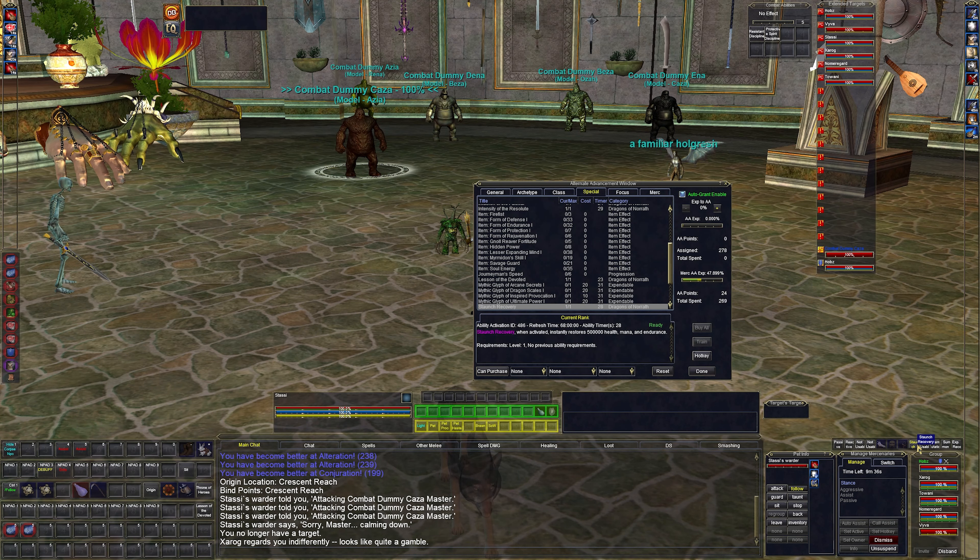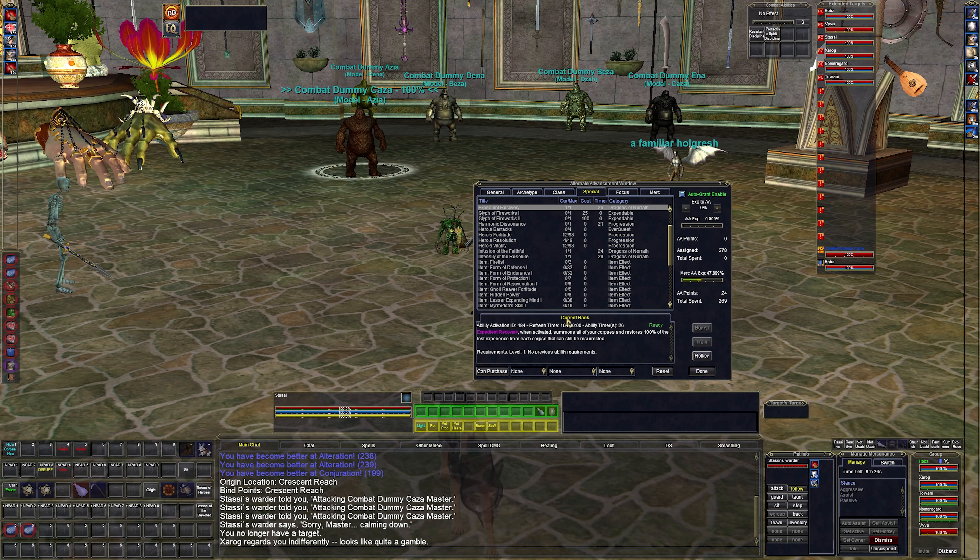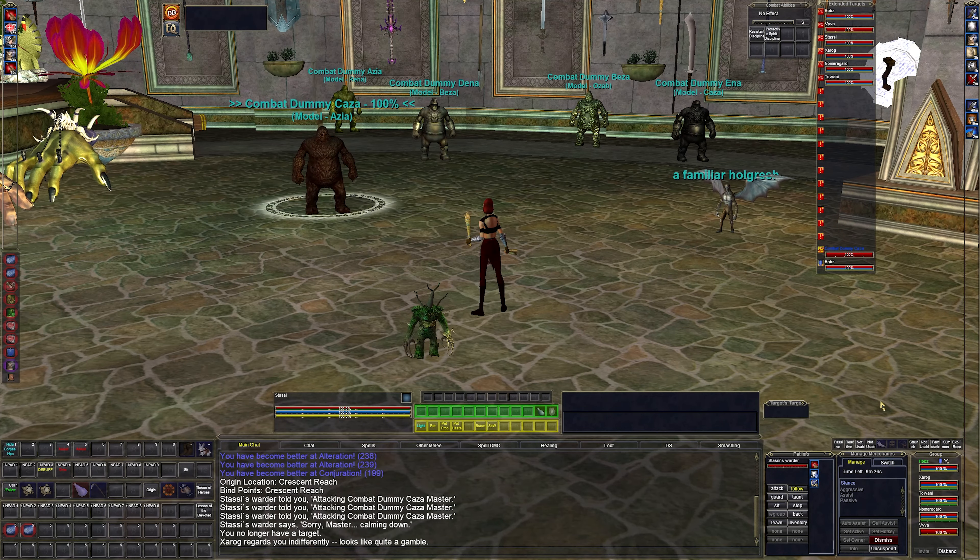Everything else is standard stuff: Staunch Recovery, Permutation Peddler, Summon Banker. These are all special AAs you get at some point in the game that do things like summon a banker or summon a vendor.